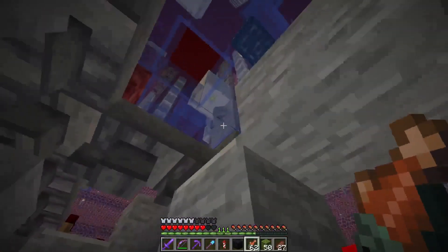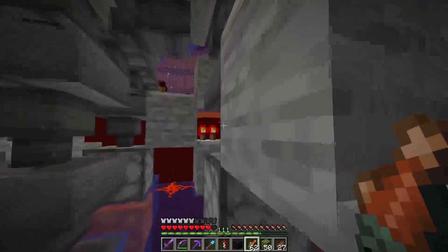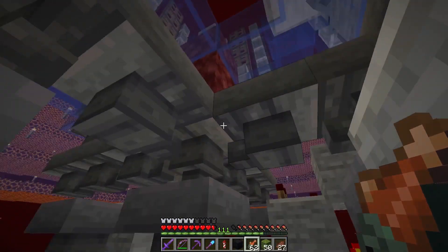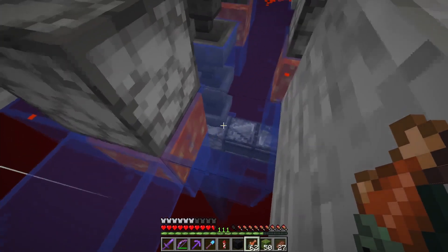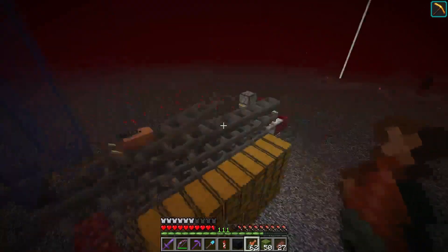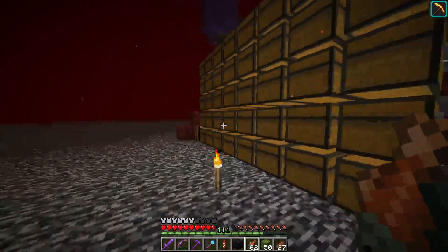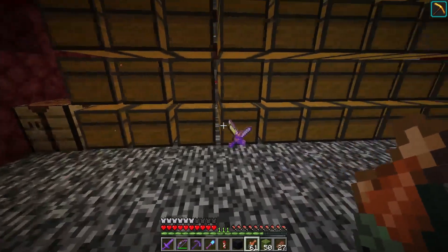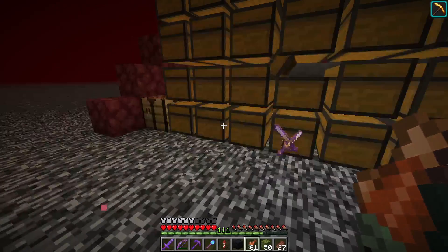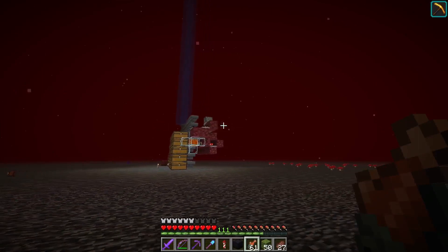The items go into the hopper minecarts and drop down into non-stackable item sorters. The stackable items get dropped down the chute and turned into item form right there, then drop back into a hopper at the sorting system. All excess gets burned. It doesn't make too many gold ingots, but it makes plenty of gold nuggets — a lot of gold nuggets.